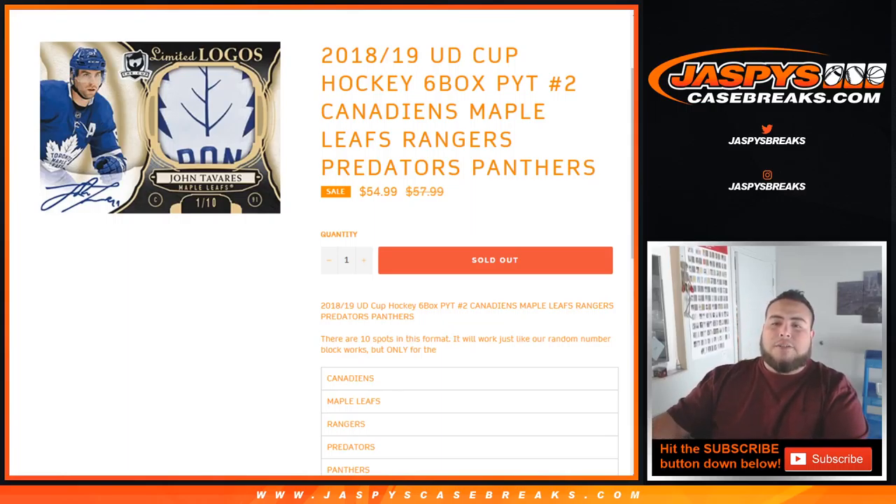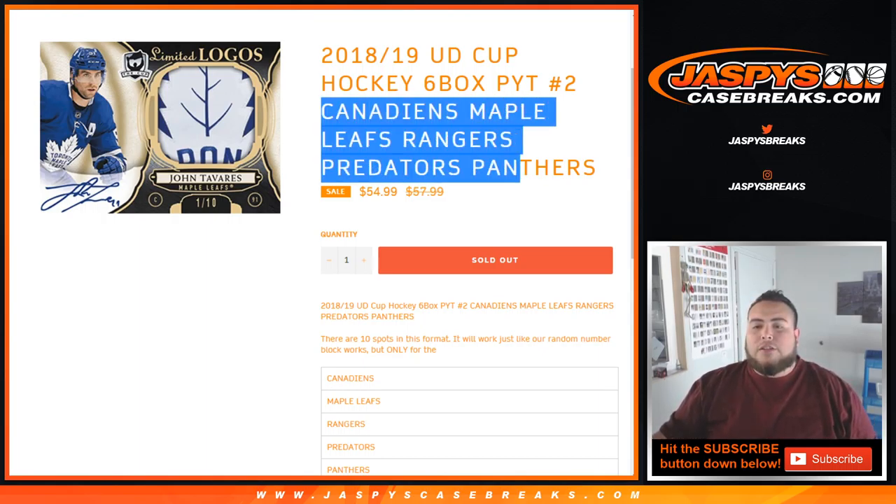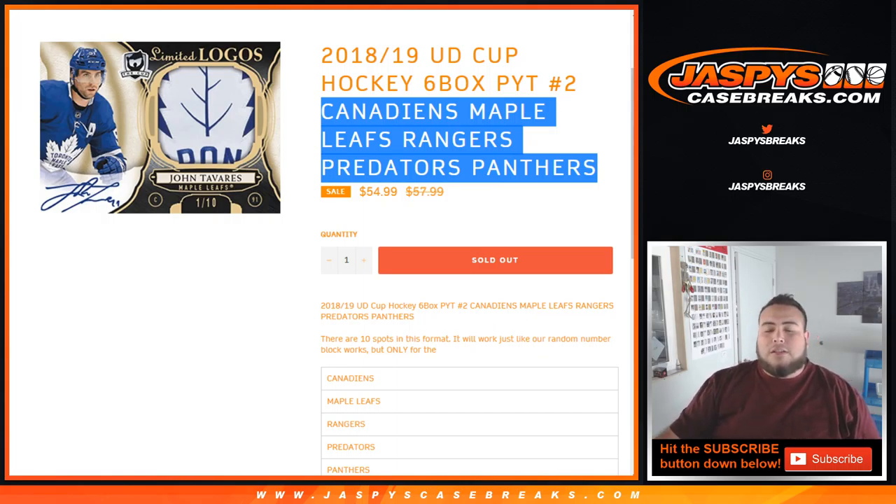What's up everybody, JZ here with JaspisCaseBreaks.com. This is the second random number block for pick your team number two of the Cup Hockey 18-19. This time it's for the Canadians, Maple Leafs, Rangers, Predators, and Panthers — very, very solid teams in here, guys.